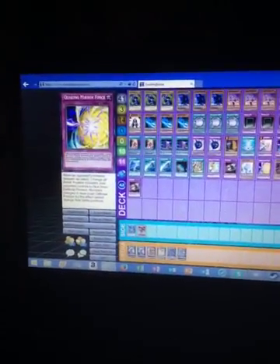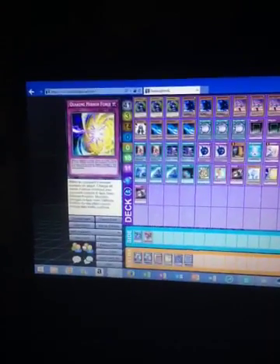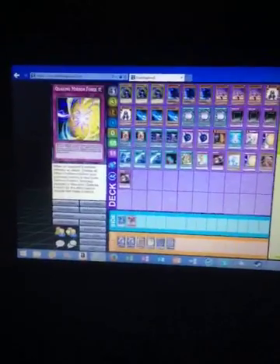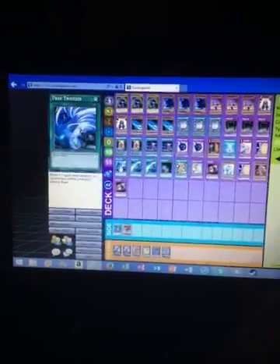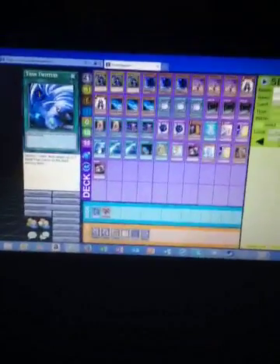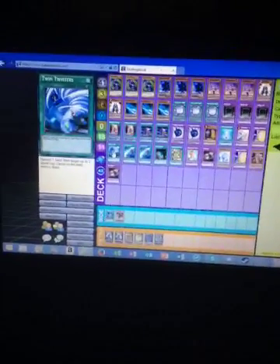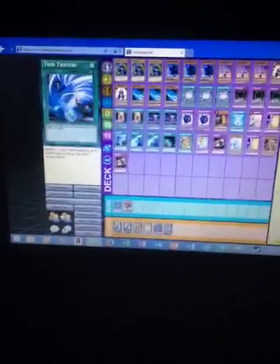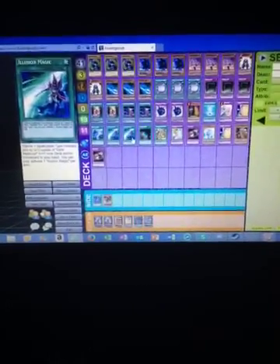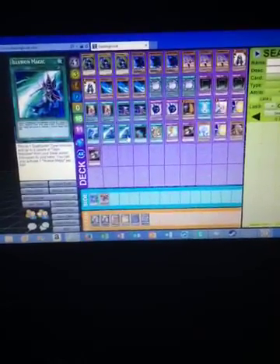Double Quaking Mirror Force — really good card. Didn't realize how good it was until I got it, and now I just love it to death. Twin Twisters — I'm running one of them right now; for my real deck I've got the other one in one of my more fun play decks. I've got double Illusion Magic. This lets you tribute a Spellcaster and add up to two copies of Dark Magician from your deck and/or graveyard to your hand.